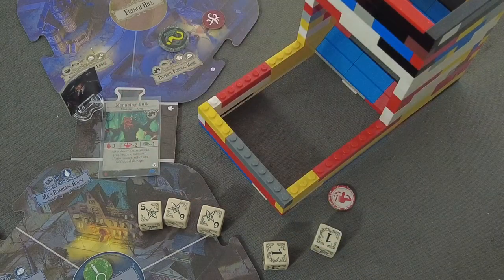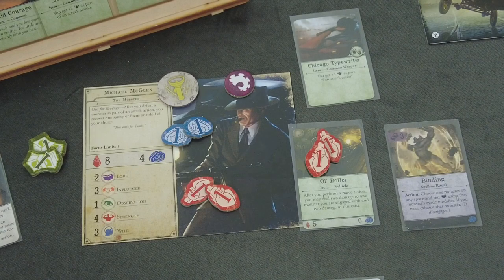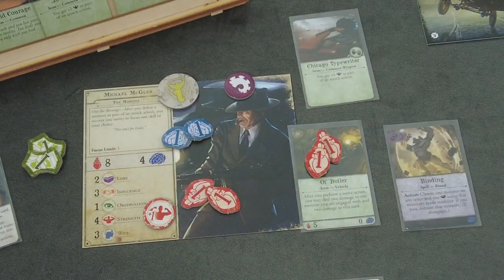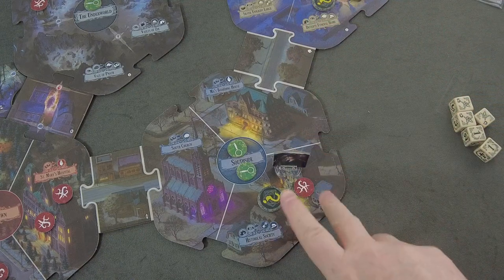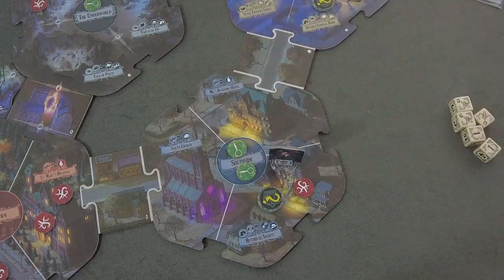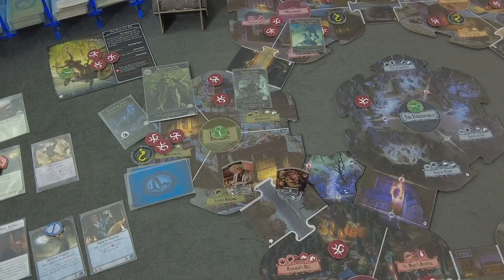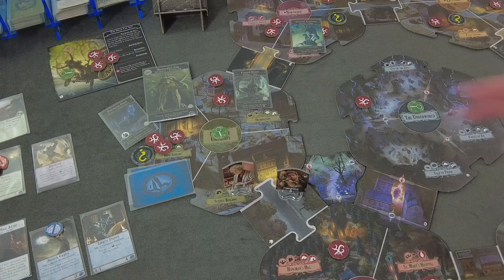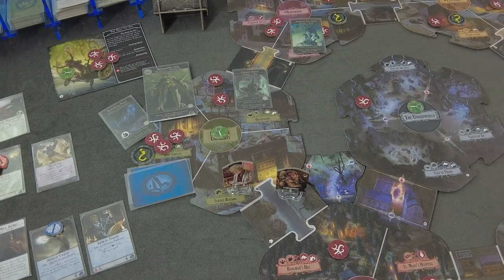We can now either recover one sanity or focus one skill of your choice because we are Out for Revenge. This guy is no more. I think the extra action here, which we are getting, is typically the good thing to have. Now he finally did what he is supposed to do. So he's moving two spaces down here because we have some good chances for more clues in the historical society or in the south side neighborhood.